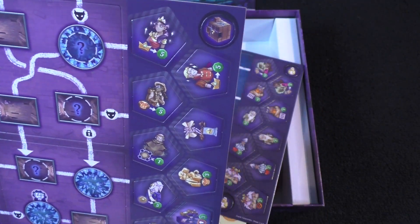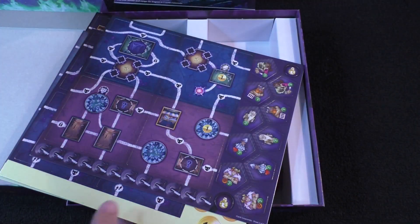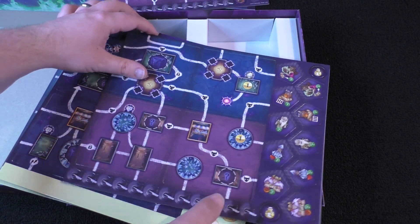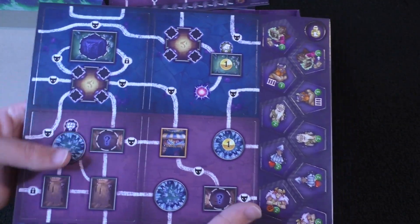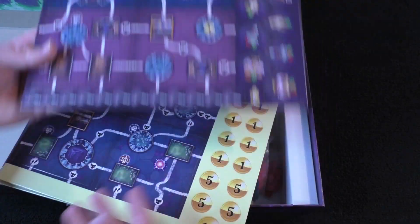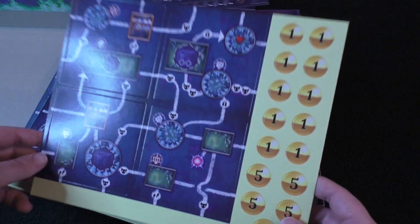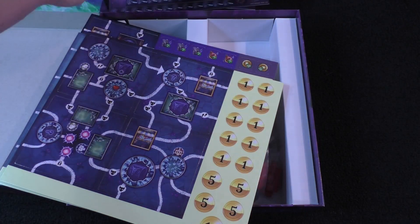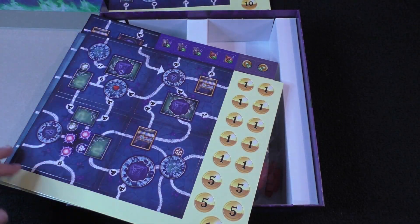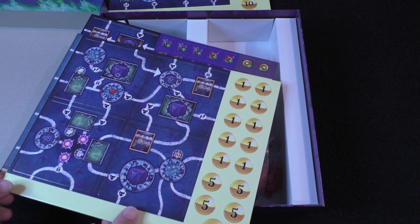The artwork's pretty solid here for the different token things you can get. You've got some more rooms here. You'll be placing them out, and depending on what they reveal, you'll be putting tokens out on those places. I'm really hopeful that they can use this kind of concept, maybe, to make a new legacy game. Maybe I'm just asking for too much. But if they're up for it, I will buy it instantly if they do make it.